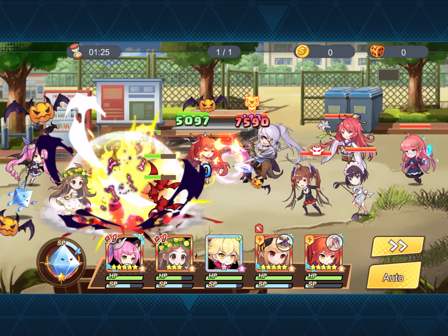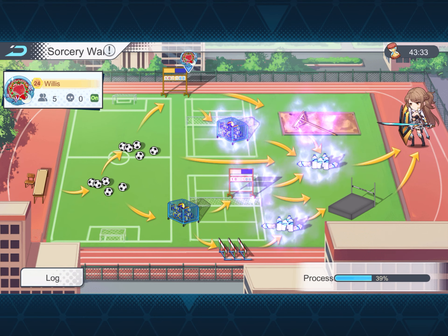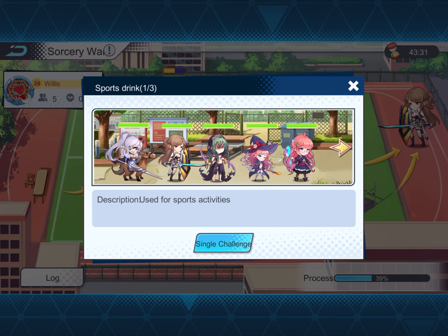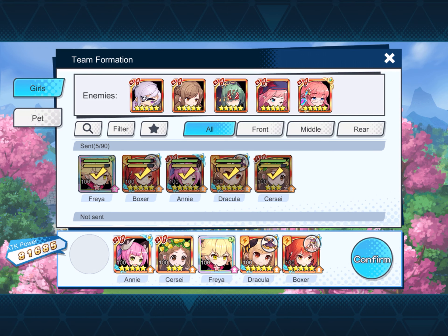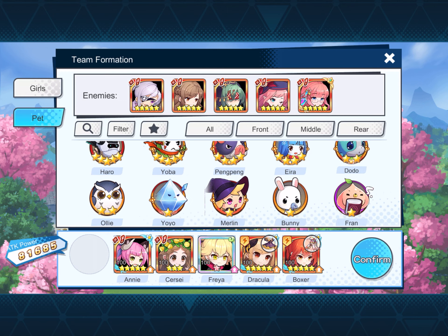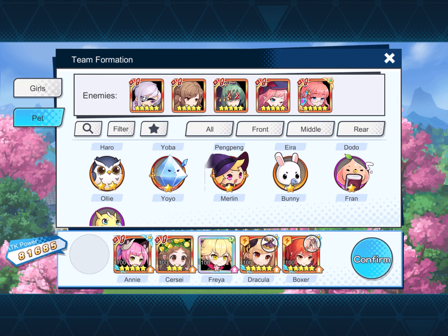Boxer definitely. The other two positions — even though I fill them with Drac and Freya — I would probably switch Freya out in a heartbeat for one of the really powerful melee girls, which I think is Nobunaga. That's the one I'm always after.